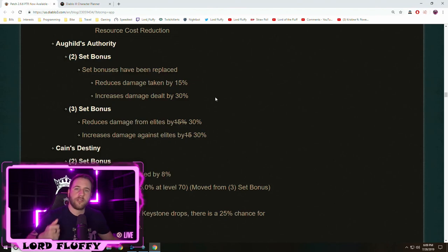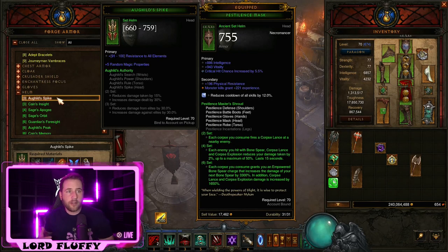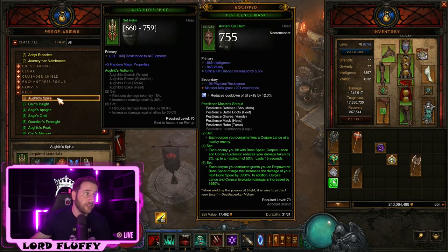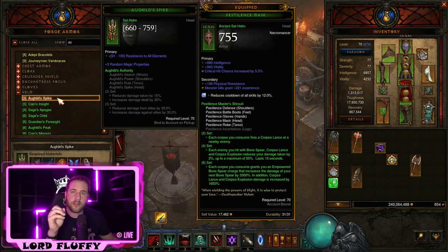The changes to Aughild's are also really nice: 15% damage reduction and 30% increased damage on two-piece, and 30% increased damage to Elites plus reduced damage from Elites on the three-piece. You can wear Aughild's on wrist, shoulders, torso, and head. A Crusader can wear Captains, Akkhan's, Aughild's, and Focus and Restraint and be fully greened out. Most importantly, early season this is going to be really strong because it's very easy to craft and get those bonuses equipped.